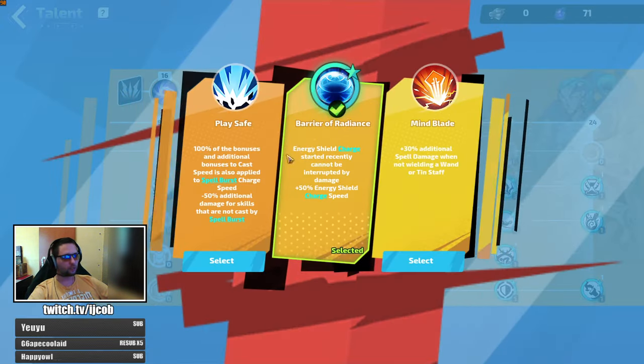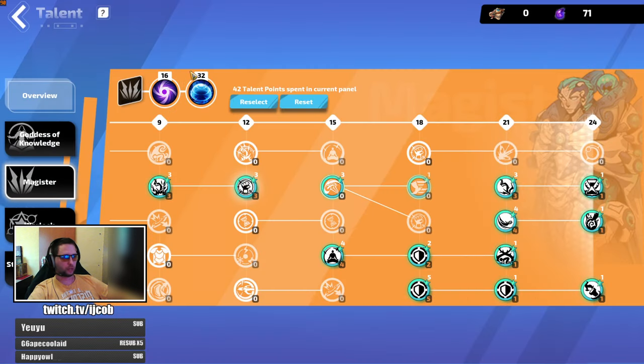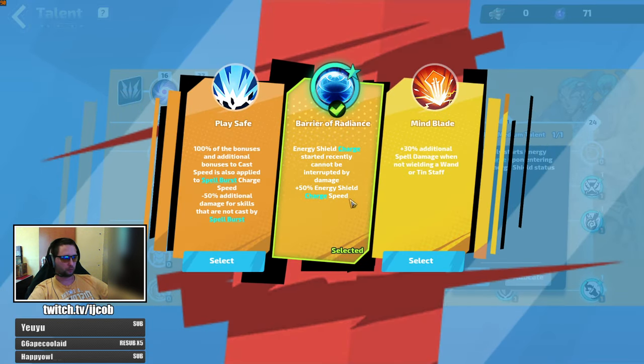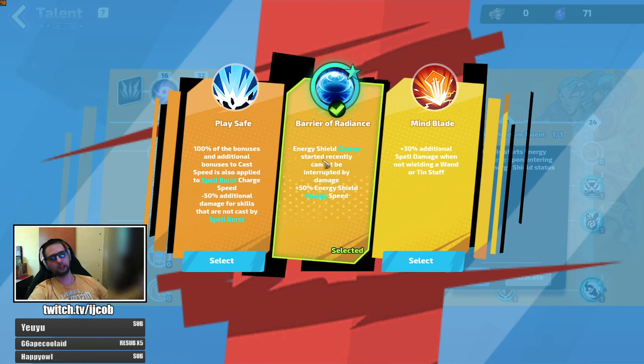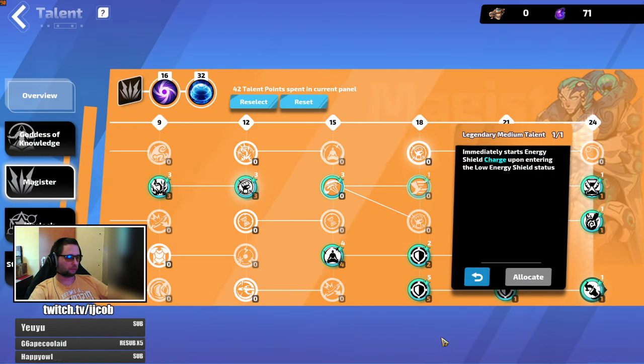Barrier of radiance makes you pretty much immortal unless you get one-shot, because when your energy shield drops under 30% it immediately starts your energy shield charge. This charge is uninterruptible for four seconds — because 'recently' means the last four seconds — and it also gets boosted by 50%, so you have four seconds of uninterruptible energy shield charge which lets you regenerate your energy shield twice or maybe even three times.